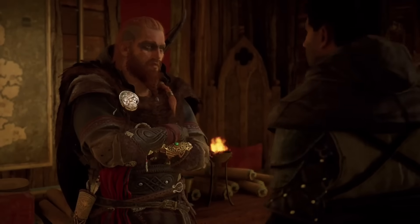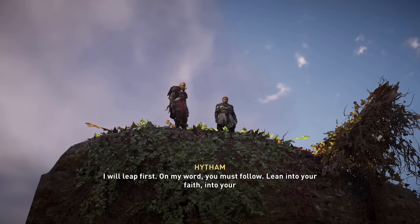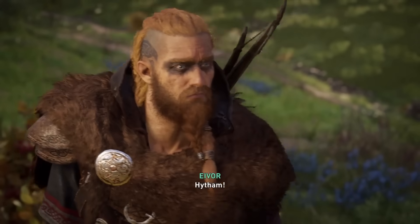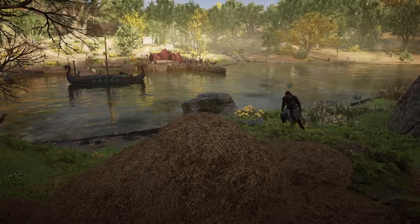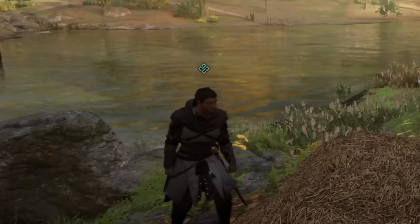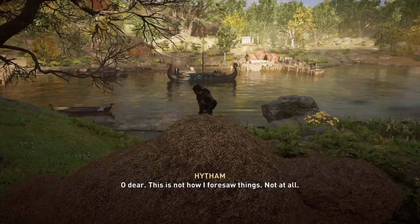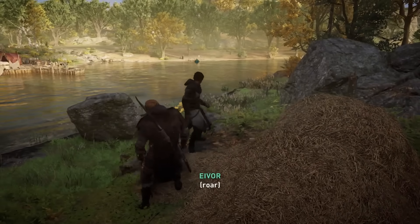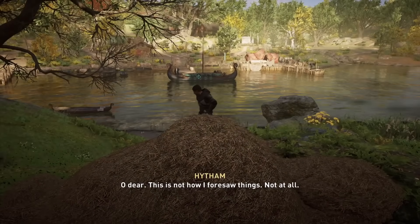Now let's take it to Assassin's Creed Valhalla and focus on a fun little hidden detail relating to Eivor and Hytham. Shortly after you arrive in England with your clan, Hytham teaches you how to perform a leap of faith — a move that is pretty much iconic for the franchise. After Hytham teaches you the move, you have to follow him and leap off a nearby cliff. If you don't immediately emerge from the hay pile and wait a few seconds, Hytham will start to panic and think Eivor might have died from the leap, exclaiming things like "Basim will have my head for this." It's a great little hidden detail that shows off the game's sense of humour and adds character development to Hytham — a character who I've never seen crack a smile.